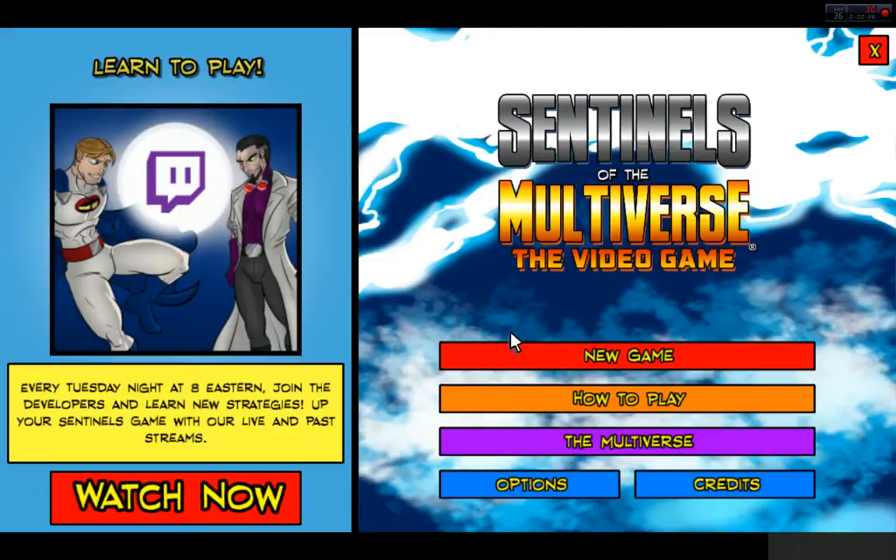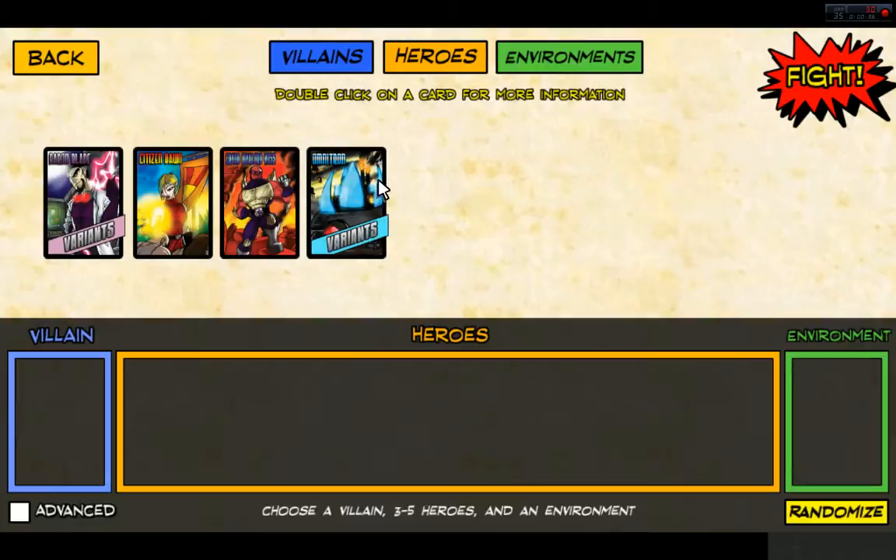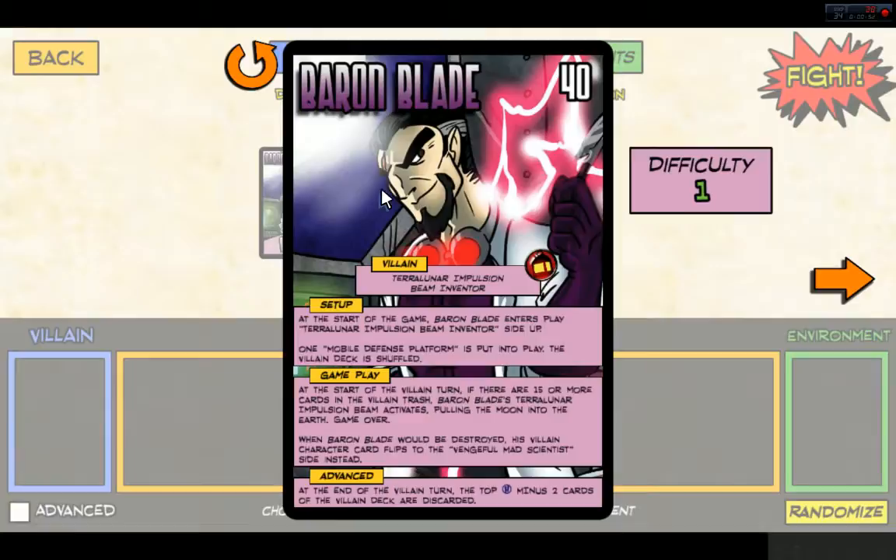Let's go ahead and do a new game. We don't need tutorials — I have played the game before. We have a choice between Baron Blade, Citizen Dawn, Grand Warlord Vos, and Omnitron, just like the initial edition of the card game. We are going to choose Baron Blade, the Terralunar Impulsion Beam Inventor.